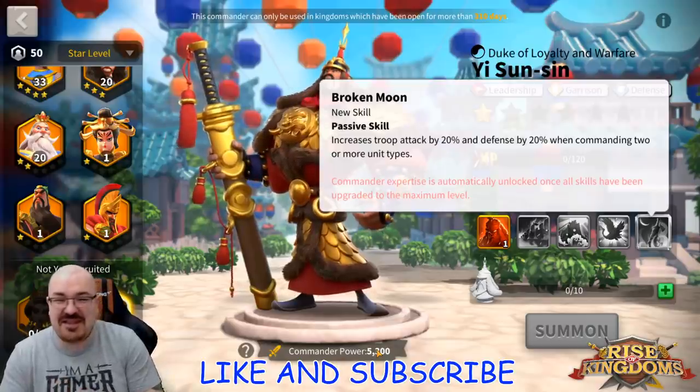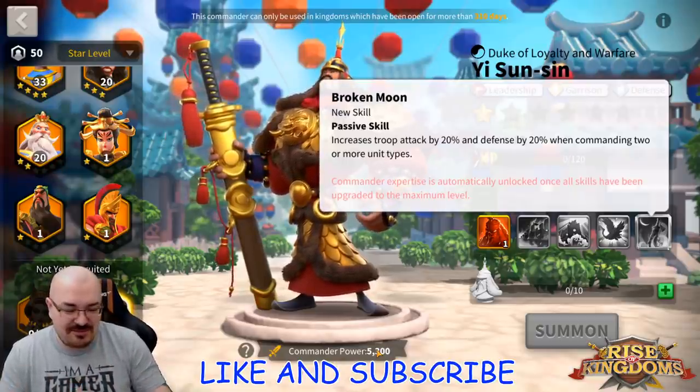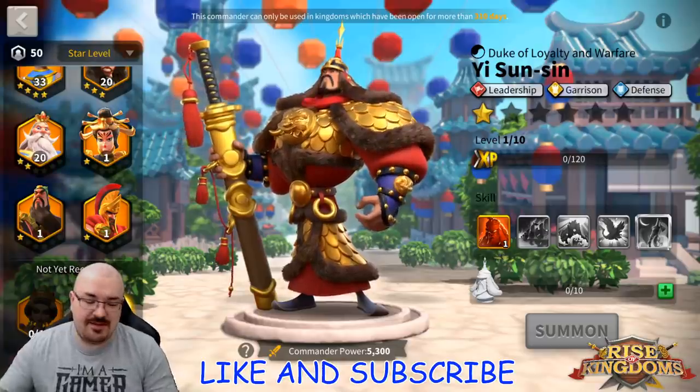Once these two commanders become popular in KvKs — probably KvK 5 or 6 — the Attila and Takeda era might just drop down for rallying and they'll probably have to do something else. I hope this gave you the answers you were looking for about these two new commanders. Until next time, this is your boy Legendroni signing off — peace out, take care, see you on the next one.